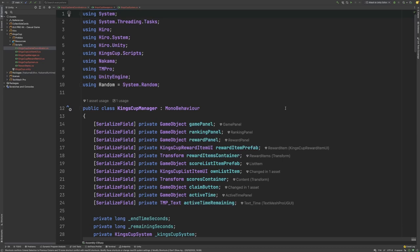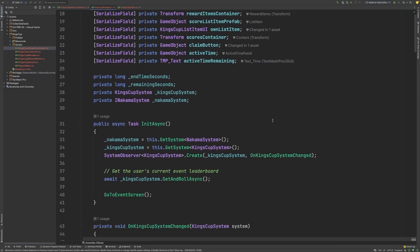This class is responsible for updating all of the various UI components within our game. The interesting functions to look at here are the InitAsync function, where we get a reference to our Nakama system and King's Cup system, and then we create an observer for the King's Cup system. You can see here that we have an OnKingsCupSystemChanged function, where we observe any changes to the King's Cup system itself and then update our UI accordingly.